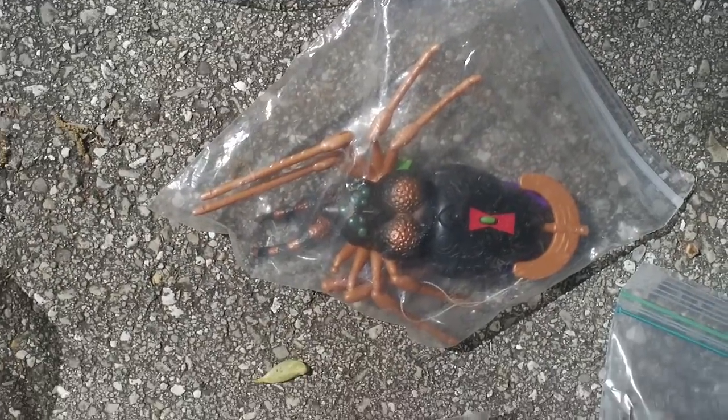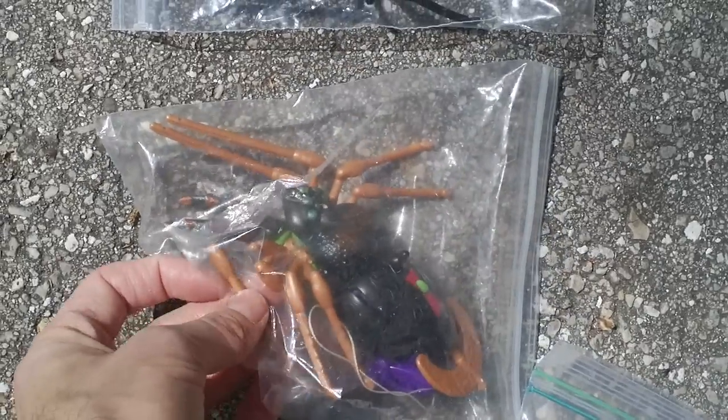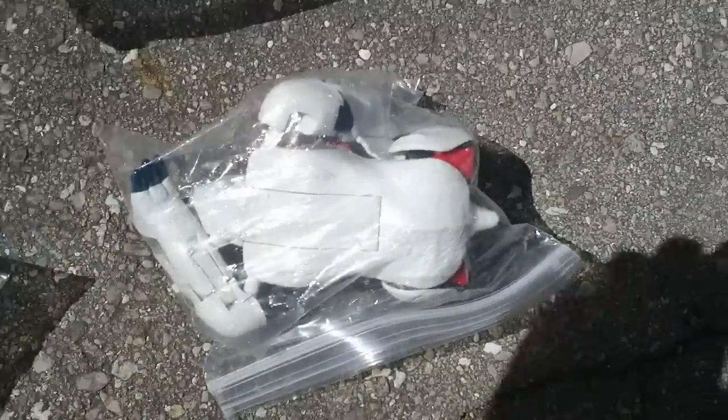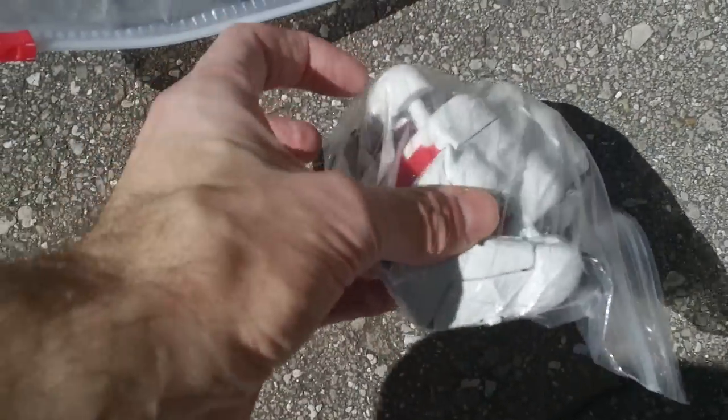Black Arachnia, with all her legs — one is just detached, that's just a snap-on joint. And Tarantulas. And this is Polar Claw, with his bat and his bring-out leg.